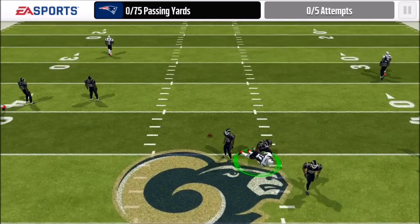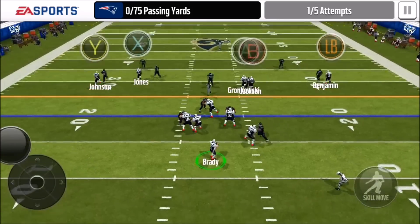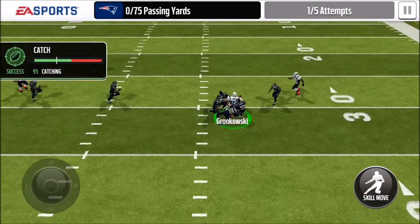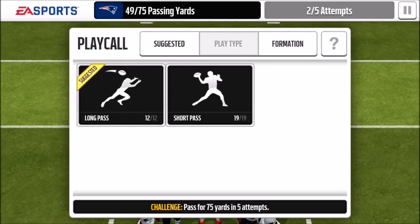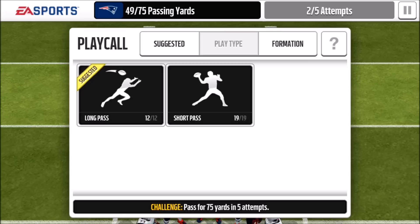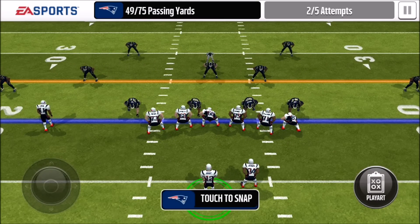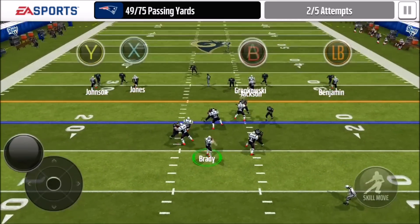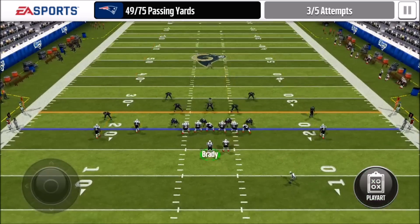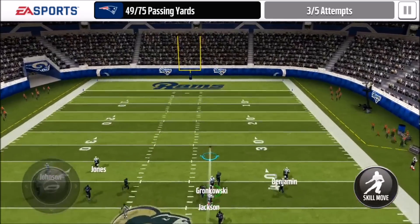Right now Gronk is not catching anything for me. I did this event a couple times this morning and he's not been doing much. But there — he finally caught it. On that throw I got 49 yards. You want about 40 to 50 yards on your first pass, then do the exact same thing on the second pass and aim your total yardage between 82 and 99. I got sacked again, but let's try passing to Gronk.